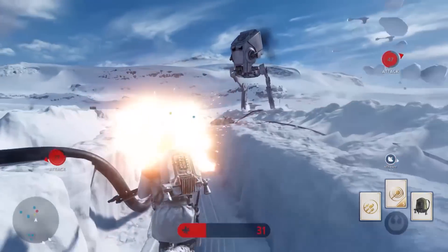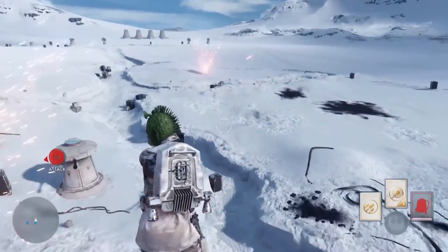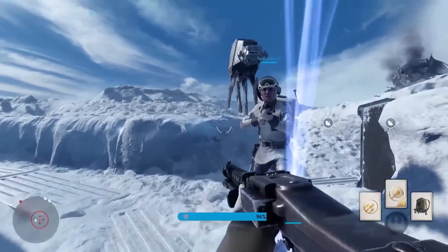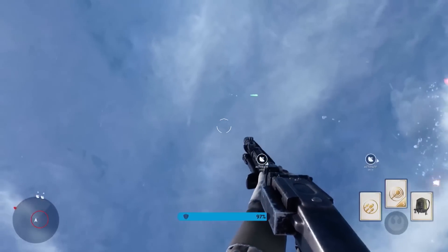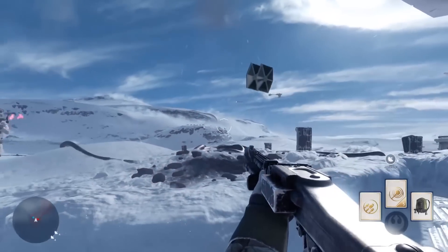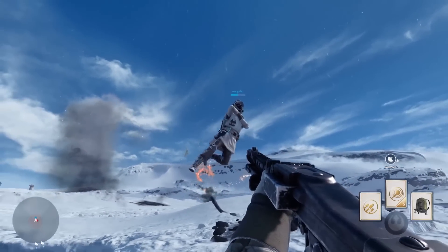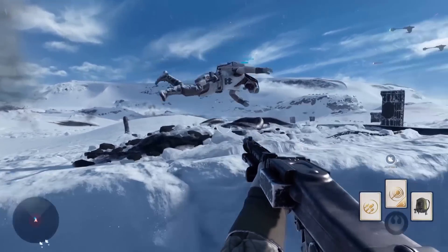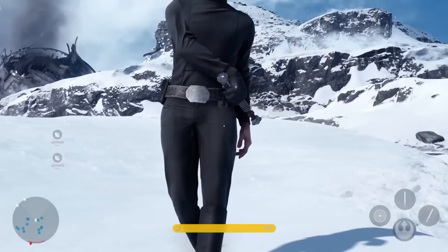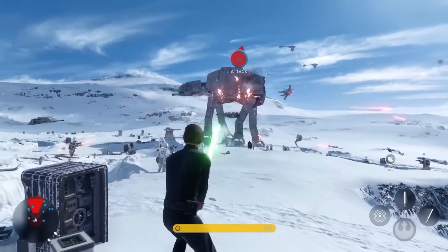As a foot trooper you can also pick up different tokens. One is called a bubble shield, which reminds me of Halo 3 - it pops up and protects you from oncoming blasts and grenades. It works really well during a heavy battle - just throw one down and it protects you for a certain period of time, and also protects your teammates. You can also pick up a rocket launcher, which I tend to use against the massive walkers or the AT-ST things because it does so much damage against them and just wrecks them very quickly.